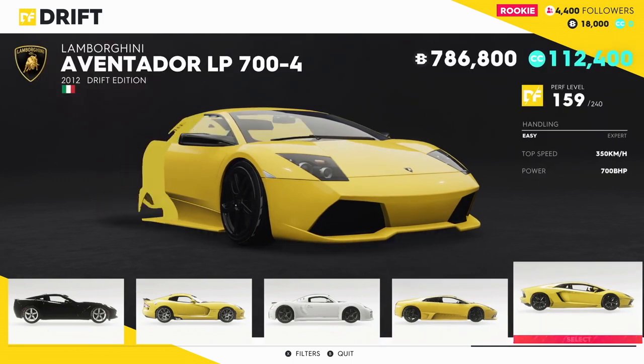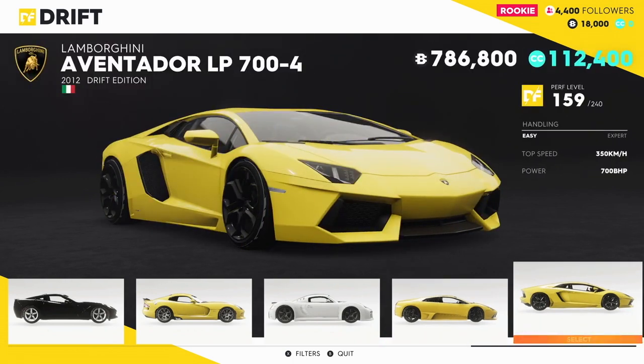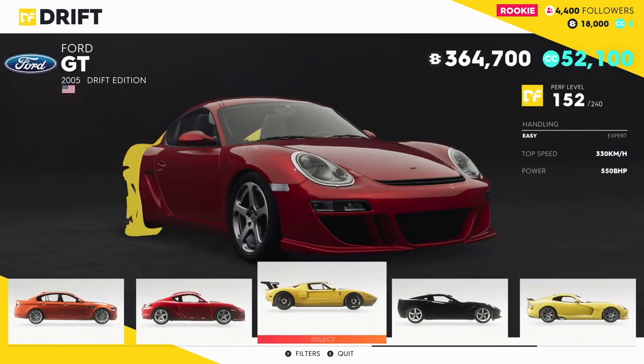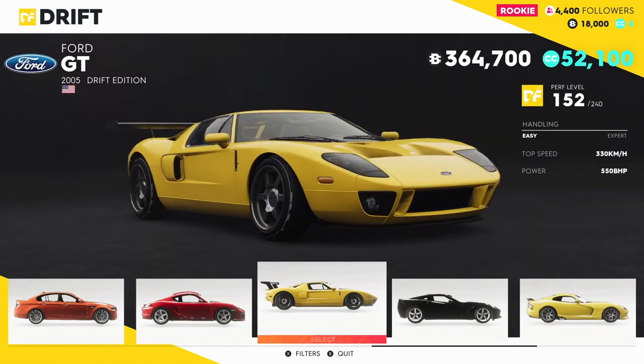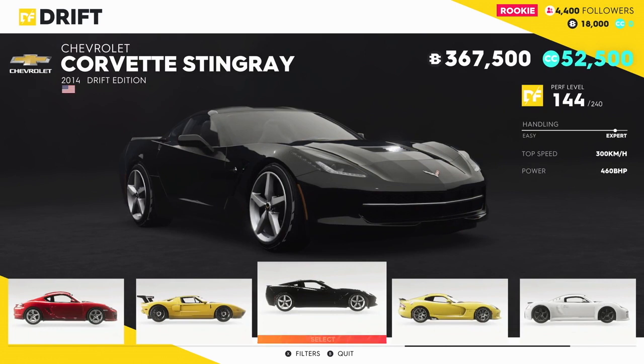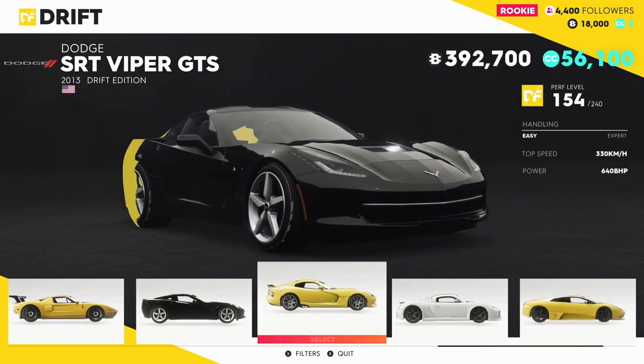We've got the Murcielago as a drift, which was in the first game as well, and the Aventador as the last drift spec car. There are a few supercars in the drift class, same as in the original Crew. To be honest, in the original Crew there were actually a lot more drift cars — those of you who remember the game know there were a lot more.